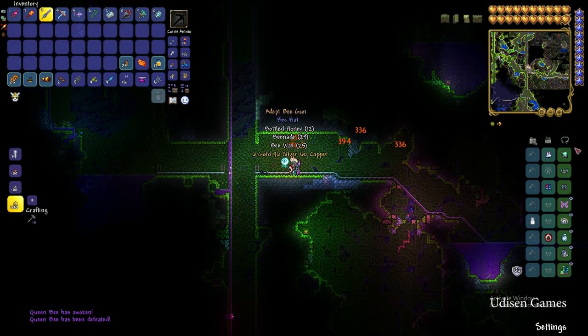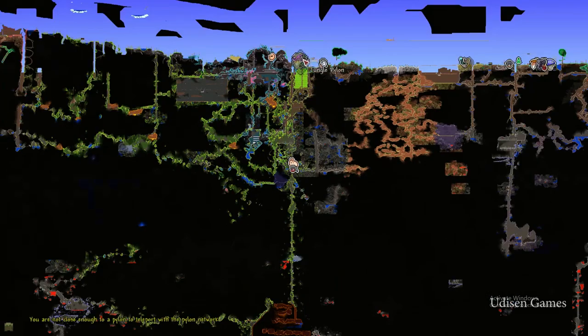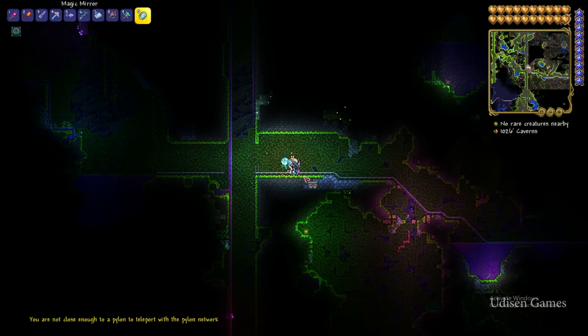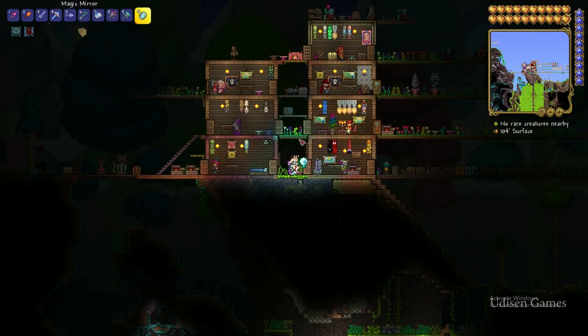Simply press the left mouse button on the Abeemination to activate and summon the Queen Bee — easy peasy. After you kill her, press E, open the housing menu, and in the list you will now see the Witch Doctor. The Witch Doctor can appear some time after you kill the Queen Bee. You can also press M to open the map and search for where the Witch Doctor is located.